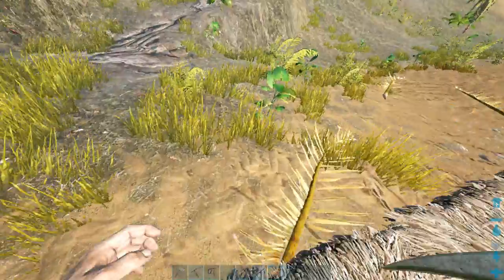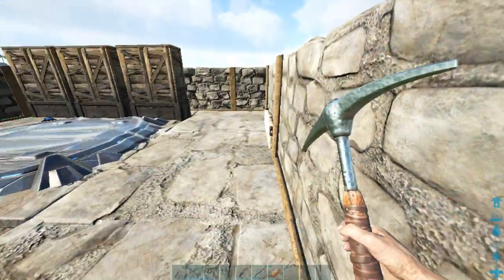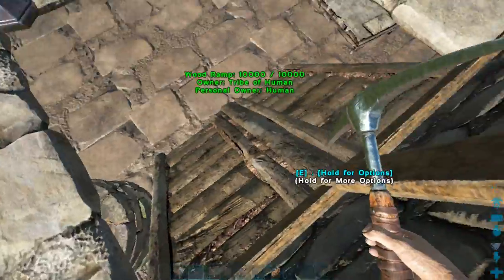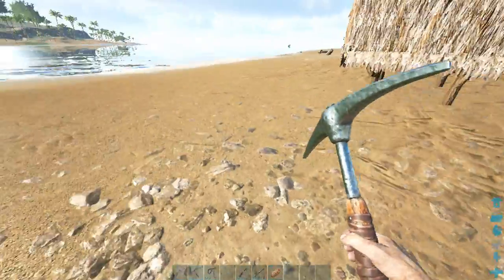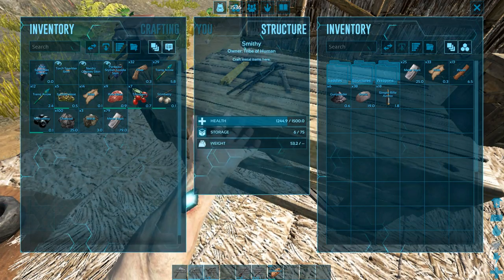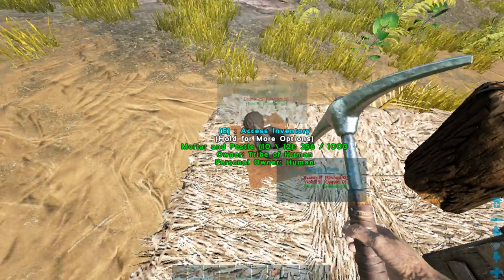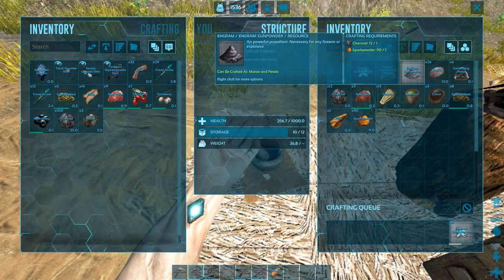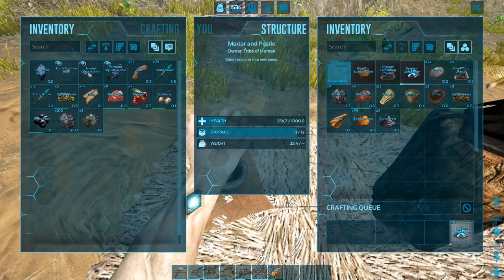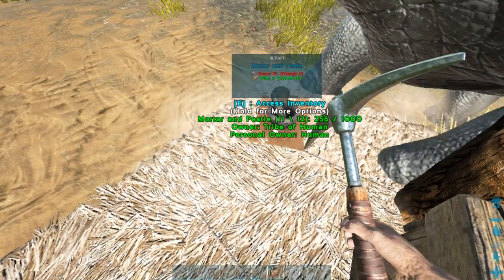We have 18 simple rifle ammo in weapons. I'll gather all the metal we have, but metal isn't really a problem since we have a metal mountain nearby. Now let's make some gunpowder — we have two more spark powder available.